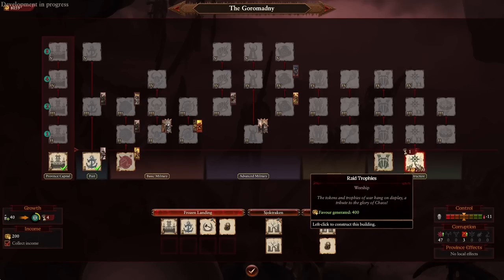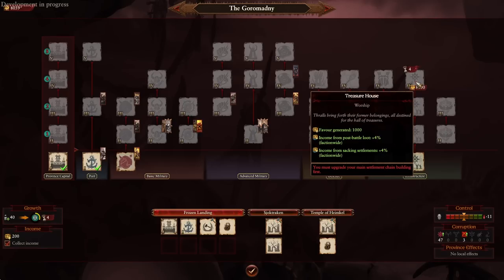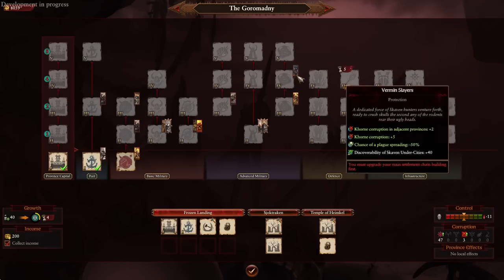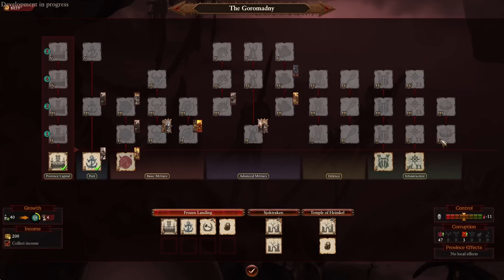Moving on to infrastructure: there is surprisingly an actual income building chain here. The Warship chain will gain you favor all the way up to 1,000, as well as some faction-wide post-battle loot and sacking settlement bonuses. Since there are 32 Dark Fortress settlements, you can accumulate up to 128% post-battle loot income and 128% sacking settlement income boost from these building chains across all your fortresses — which is quite nice. There's also a growth building chain with some early casualty replenishment bonus that becomes obsolete once you upgrade to tier five, at which point you can demolish it and free a slot for a military building.